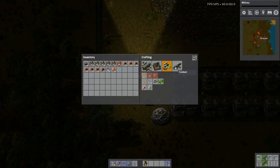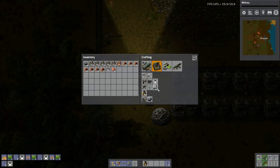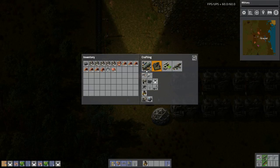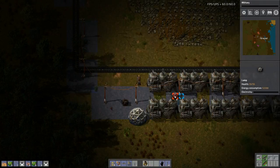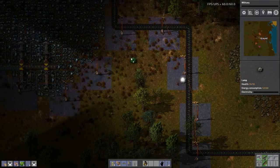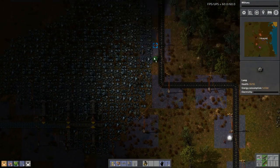I promised that once I got optics up and running, I would get lights up and running. So let's get lights. Any more power poles? No, I'm good on power poles. Lock these in here. And there's light! We can now see — at least on the main belt.